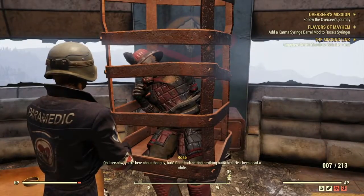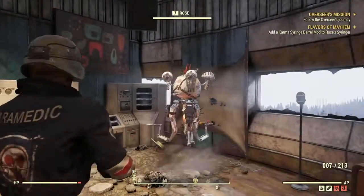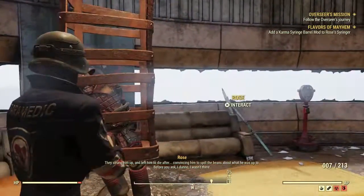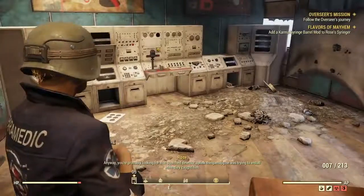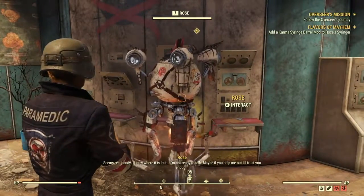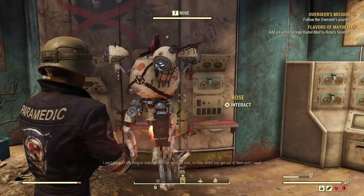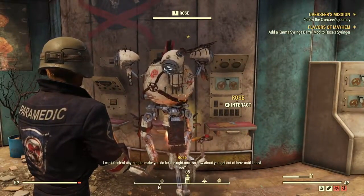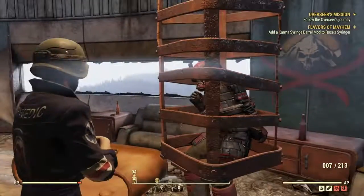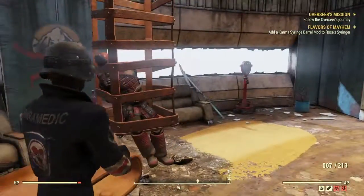You're here about that guy? Well, good luck getting anything out of him — he's been dead a while. He came up here to negotiate with my raider associates. They strung him up and left him to die after convincing him to spill the beans. You're probably looking for that scorch detector uplink thingamajig he was trying to install when they caught him. I know where it is but I'm not ready to talk — but maybe if you help me out, I'll trust you enough. So poor old Madigan came up here to negotiate with the raiders, they stole his whatnot and she's not going to tell me where it is until I do her tasks.